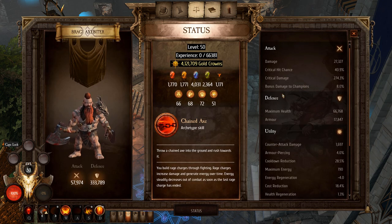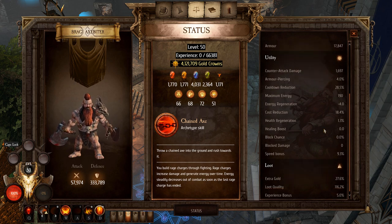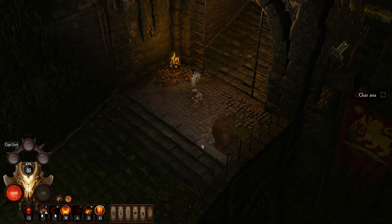Looking at stats: about 41% critical hit chance — you'll be critting a lot. A high amount of critical damage means we're doing a lot of damage with abilities. I have roughly 28% cooldown reduction, so we're not maxing it out — just enough to use skills on a fairly frequent basis. You don't need to completely max cooldown reduction for this build.